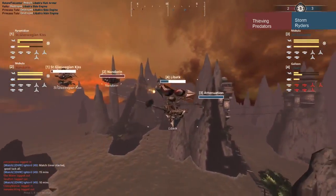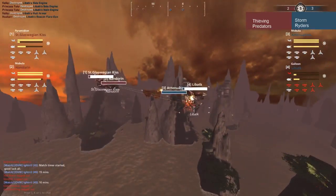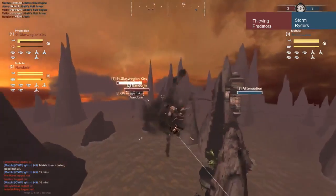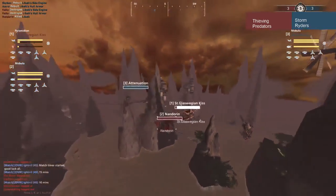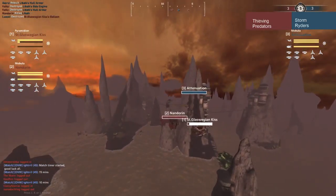That was his only saving grace — it's going to be it for Libetak. With its back toward its opponents, his only chance is to turn fast and get a Watcher Barrage, maybe get a kill, but probably not. So we've got a 3-3 with blue team having the advantage.